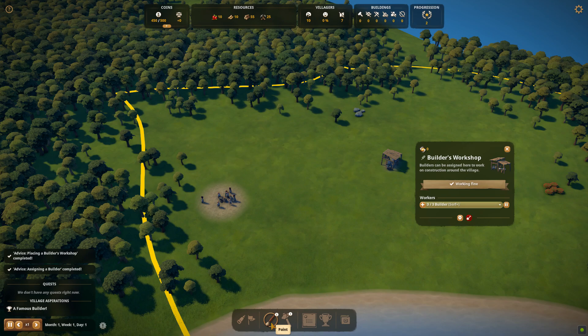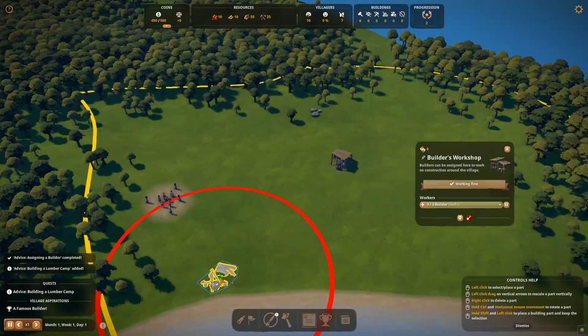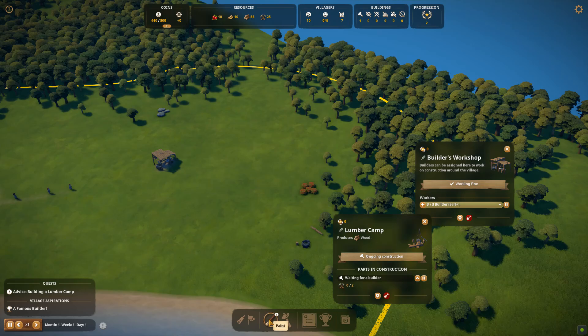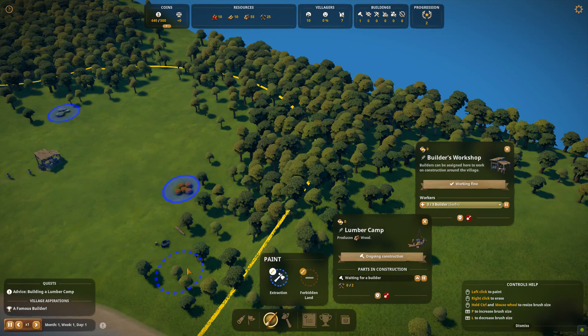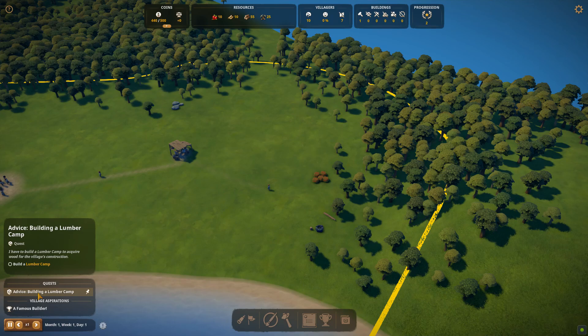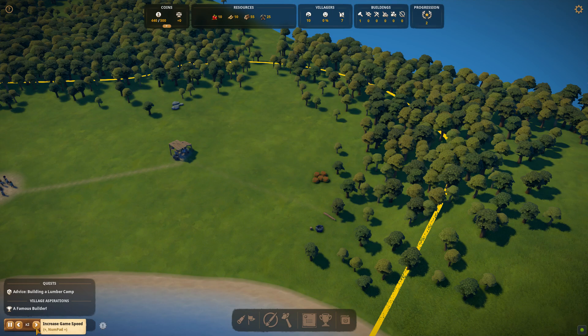We've completed the advice, so it gives us the next task — we want a lumber camp. Because our village centre is on the left, we want the lumber camp on the right, far away, because that red circle destroys desirability for living. You want to put blue circles over your berries and your rocks, same as the original video. We're going to mark an area for cutting down wood. We're already building a lumber camp — let's speed up time to get this completed.